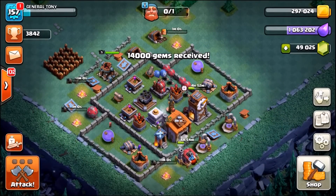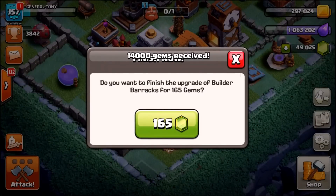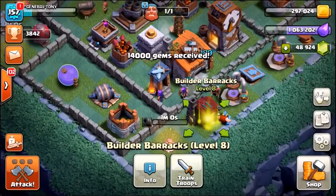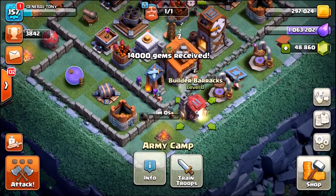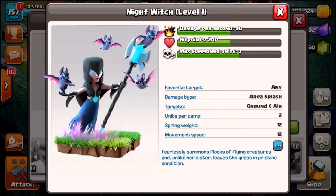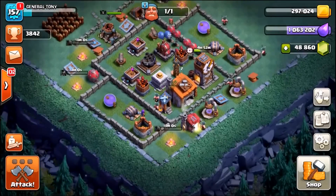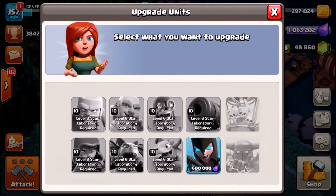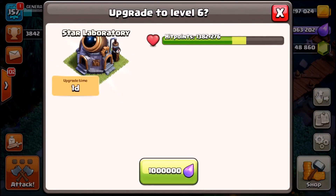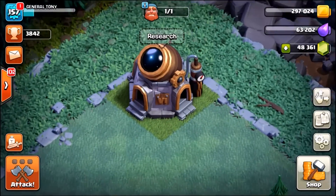First off we need to unlock the Night Witch. We go into the builder barracks — 165 gems to finish the upgrade to level 8 barracks — and that unlocks the Night Witch. We can now train her. She's currently level 1, and we can upgrade her right away for 600,000 elixir. We also upgrade the star laboratory for 1 million elixir — 499 gems later we have a level 6 lab.